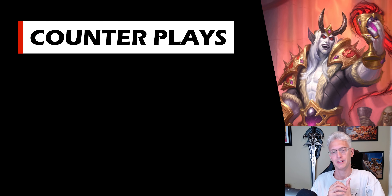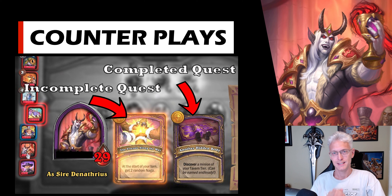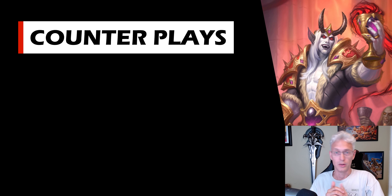When it comes to countering Denathrius, check their quests. Look at their portrait, see what they've completed if any. If they haven't completed any quests and you see they're playing Beast, they're just playing Beast — counter it like normal. If they've completed one quest and not the other, take a look. Did they just complete Ritual Dagger? It doesn't really affect your combat now but it will later. Did they complete Stolen Gold? Now you know they're going to have at least two golden minions next time you fight them. Pay attention to what quests they've completed and which ones they have not. I hope these guides are making you a better player — please click subscribe and hit the like button.